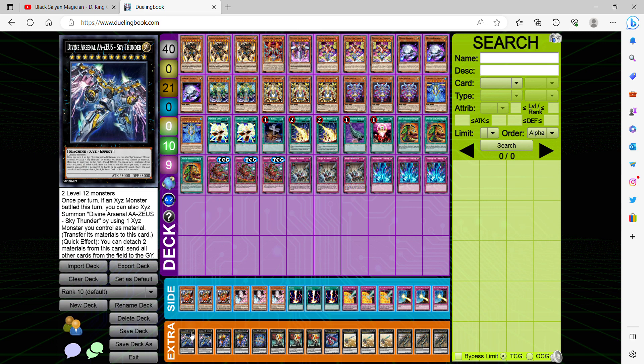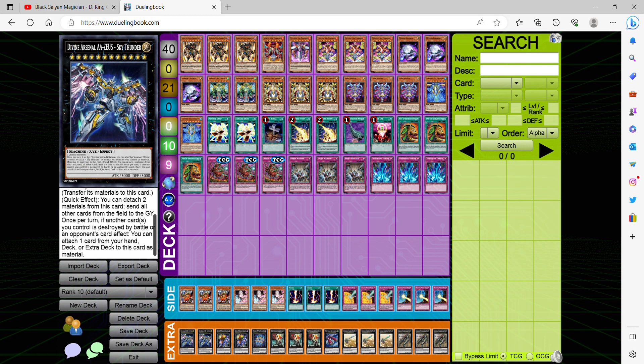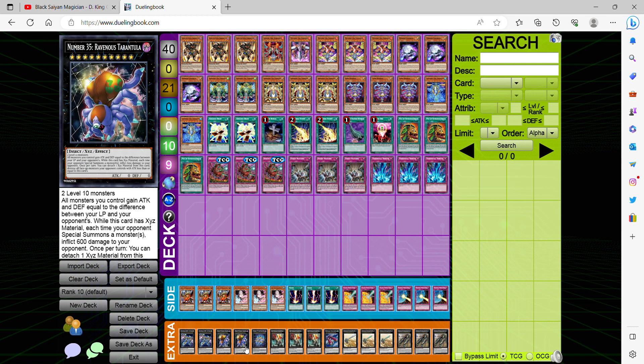For the extra deck, playing two Divine Arsenal AA-ZEUS — very generic XYZ monster, very heavily utilized. You can attach two materials and send all other cards on the field to the graveyard. We're also playing the Raidraptor XYZ package, which was also used in the Yu-Gi-Oh ARC-V manga, and is meant to go into The Seven Sins. The Raidraptor — Ultimate Falcon has a lot of synergy with this deck.